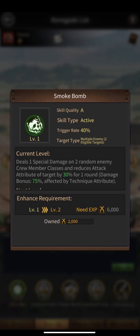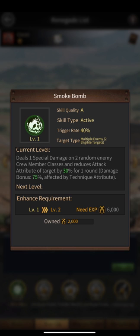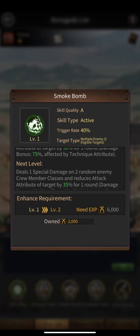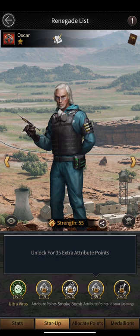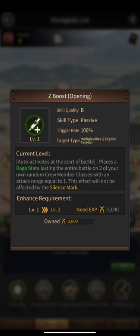His third skill deals one special damage on two random enemy crew member classes and reduces the attack attribute of the target by 30% for one round, with a damage bonus of 75% affected by the technique attribute. This confirms that we need to put a lot of points into technique for Oscar, as the third skill's effectiveness is directly tied to it. The third skill also grants 35 extra attribute points.